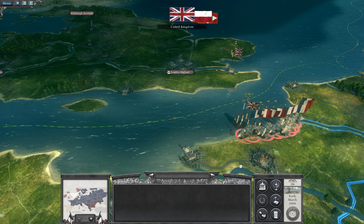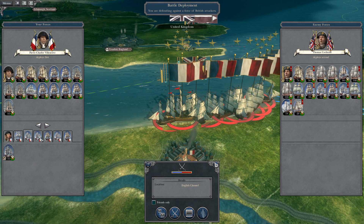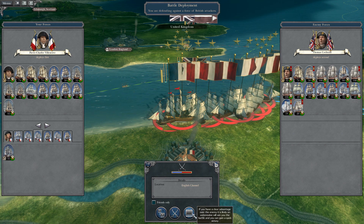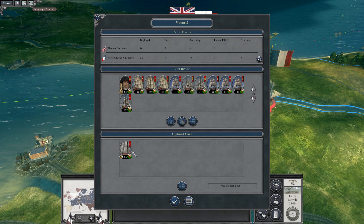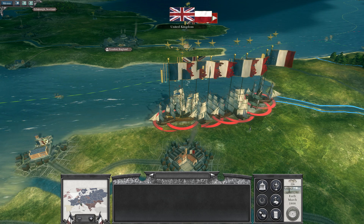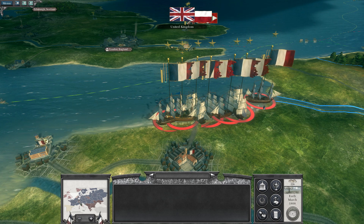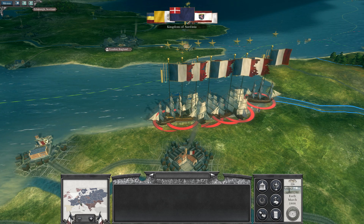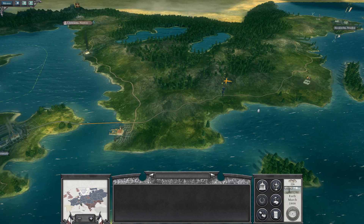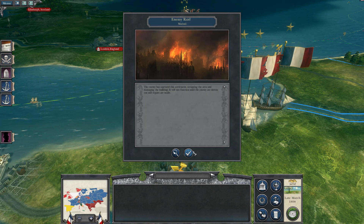Oh no, here they come. Are they going to attack? And they have. We'll auto-resolve. We did lose some ships there. Two full stacks were sunk. Oh my God. We haven't had a juicy naval battle — I was kind of open to playing one. But I couldn't afford to lose any of those ships, so the auto-resolve was way safer. Who did we lose? It was a gamble. Fleet destroyed. So we lost two full stacks.